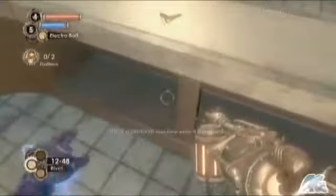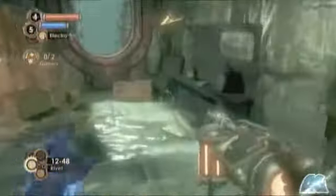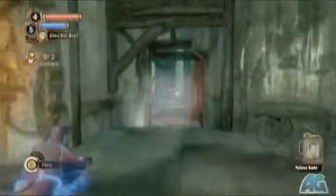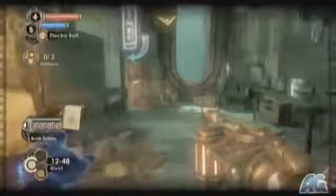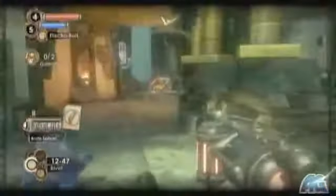We've got to research the Brute Splicer, so we need to kill him. The strategy I use is: start the camera, shoot at him to get his attention, lure him back to where I've got my security camera and rocket turret set up. If he gets a little close, just give him a zap — then zap him in the water.